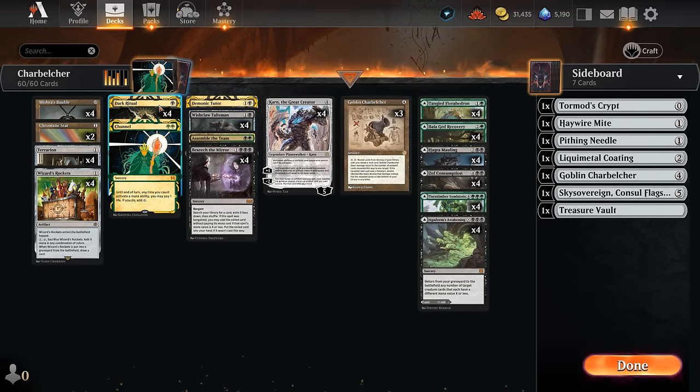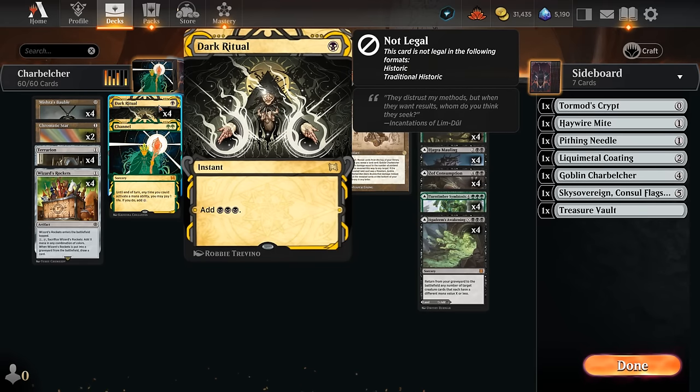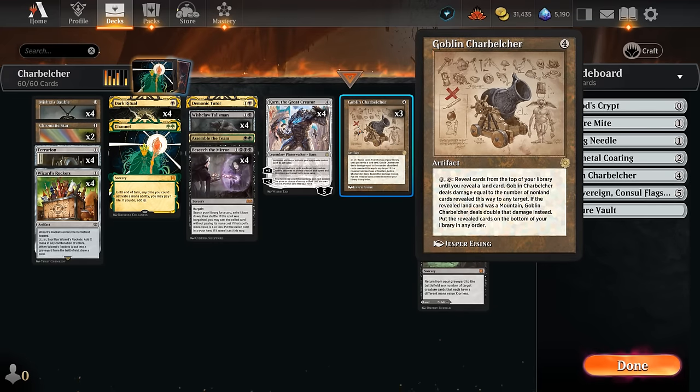We also have four copies of Dark Ritual, which can potentially speed up our combo. Sometimes we can cast Dark Ritual to simply hard cast a Charbelcher on turn two, and then turn three with an untapped land we can activate it and win the game without needing Channel.